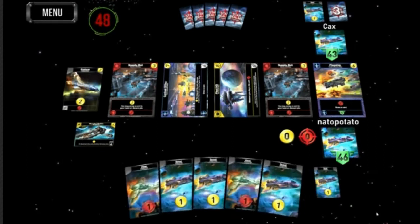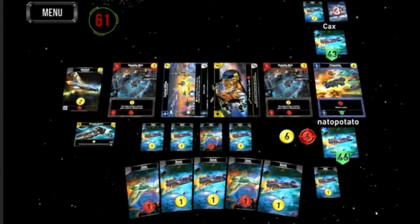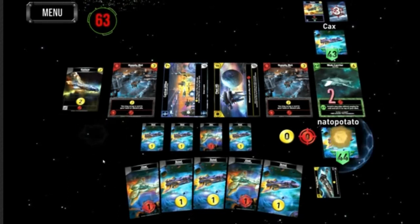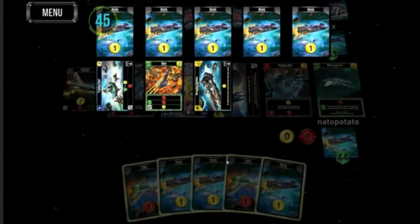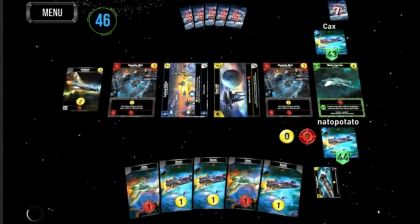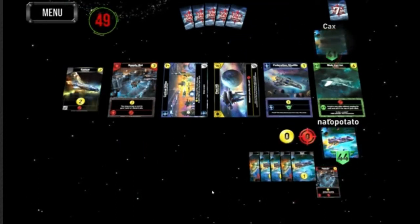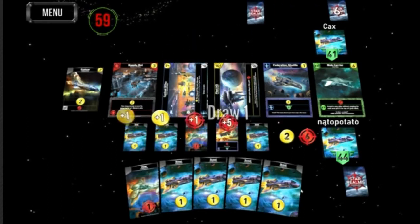I usually pick Explorers if there's not a better card that suits my goals. If it's a color I'm not really building with, I'll grab the Explorers — they're very good for what they are. They're kind of the generic card. They give you two bucks and if you trash them they give you two attack, as opposed to the Scout that's only going to give you one.